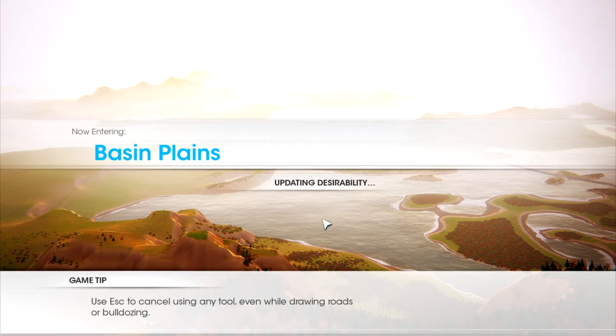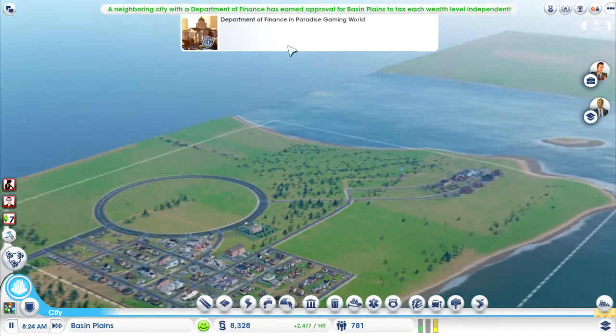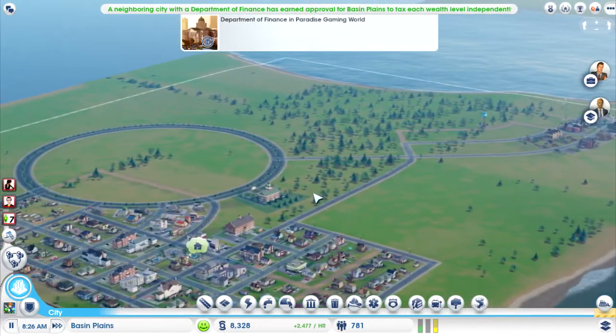Updating desirability — that's something we want to do today. We want to increase desirability and get more wealthy sims into our city. There's a Department of Finance in paradise, so we don't have to build one of them. That's good.